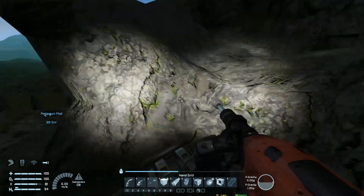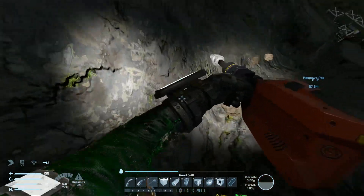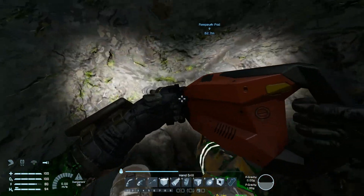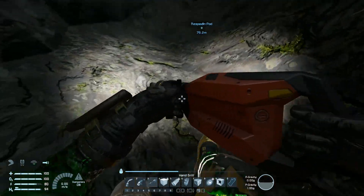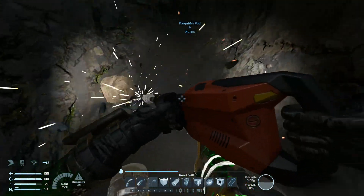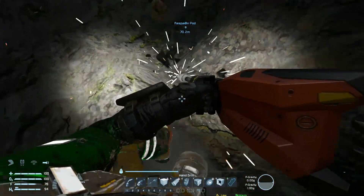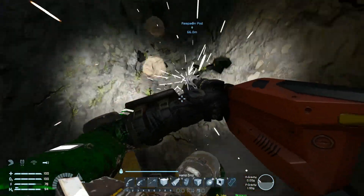I wonder if the speed limit mod applies to things like stones. It doesn't apply to missiles — I think there might be a mod to increase missile speed from rocket launchers so they don't collide with your ship when you're going too fast. I like the limitation though, because firing things while moving so quickly might be scary and potentially hazardous.